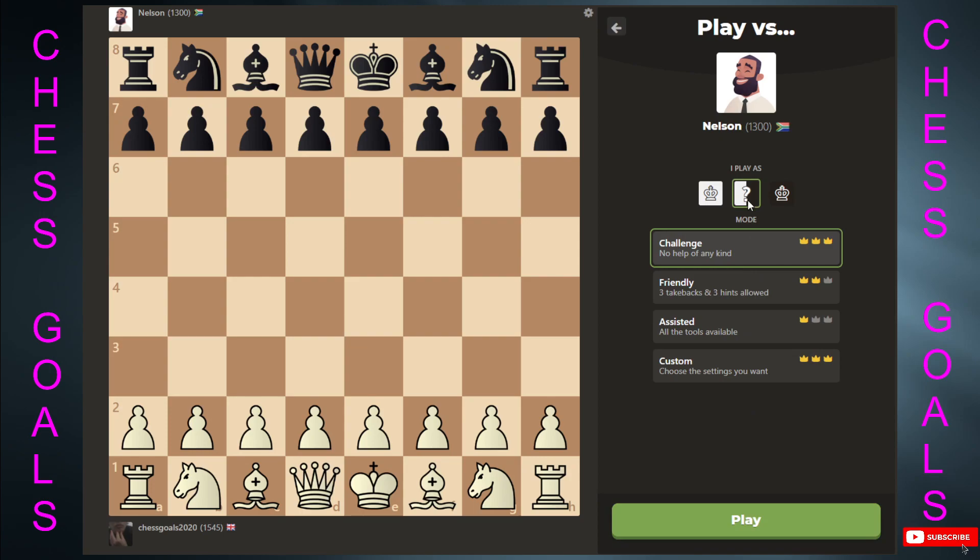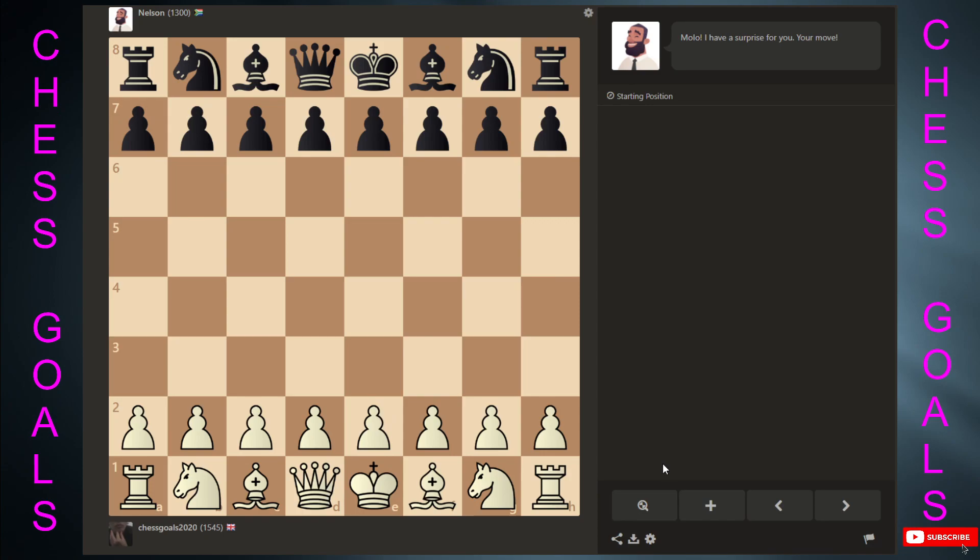Nelson is a maverick of sorts. He's been known to vanquish many foes in the first 10 moves of a game. What you've got to do against Nelson — let's play as black and see his full force.